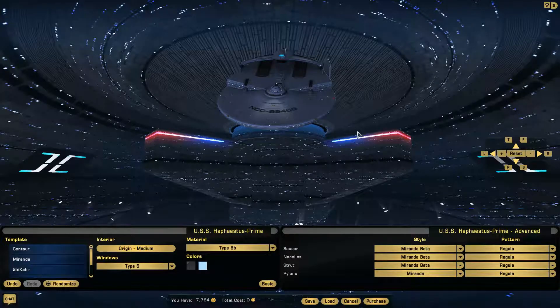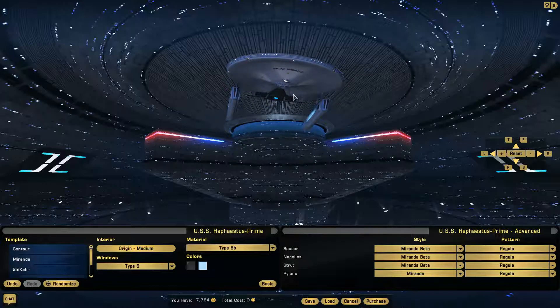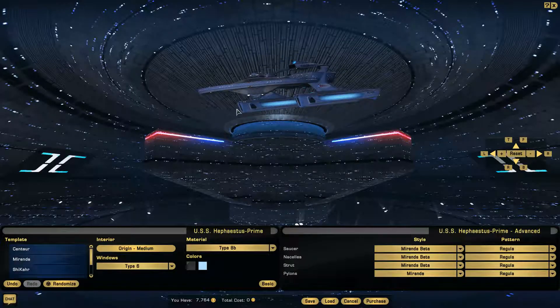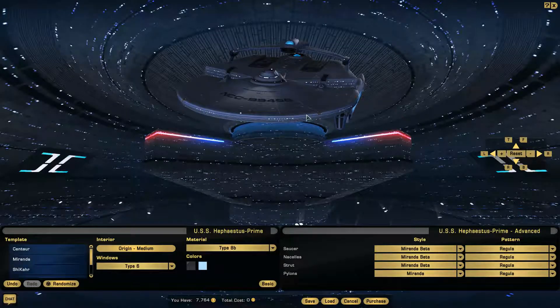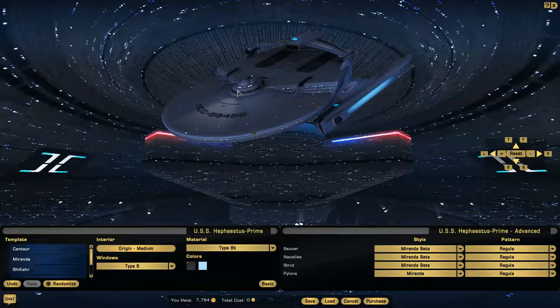Today we are looking at the tier 1 light cruisers, the ships that everybody gets at the beginning of the game if they pick a federation character. Not the original series era — you get a utility cruiser that's more in the TOS era. We're going to start by looking at the Miranda and the game's take on it, which is mostly the Miranda beta, and then we'll go to the Miranda regular.